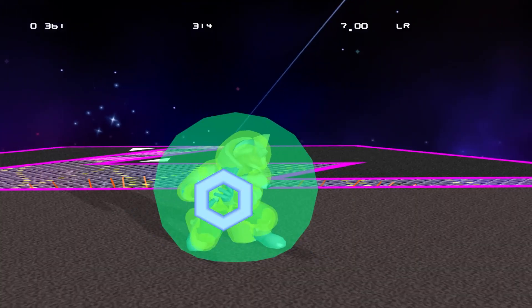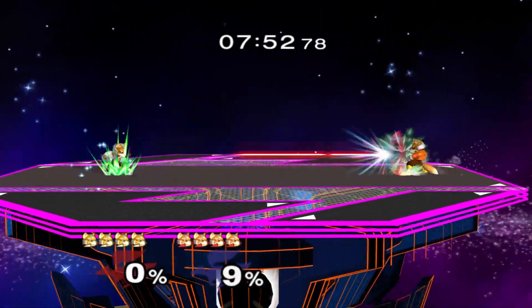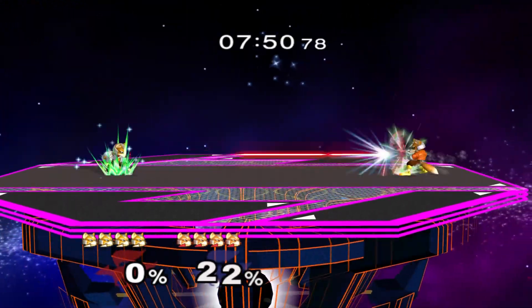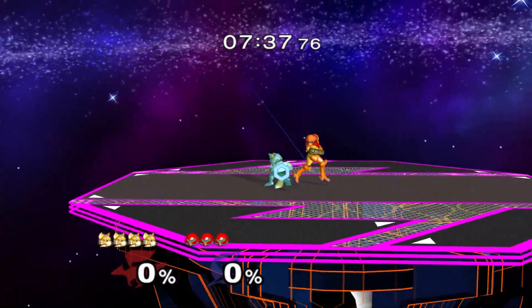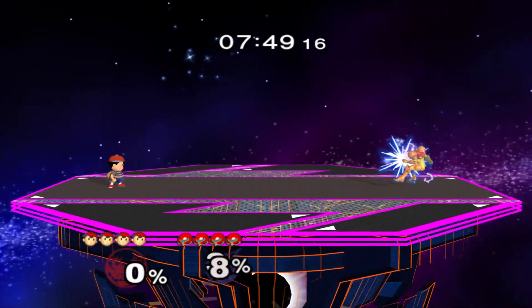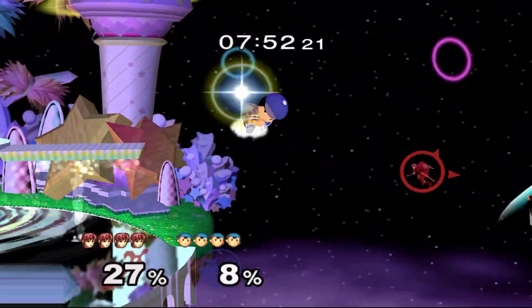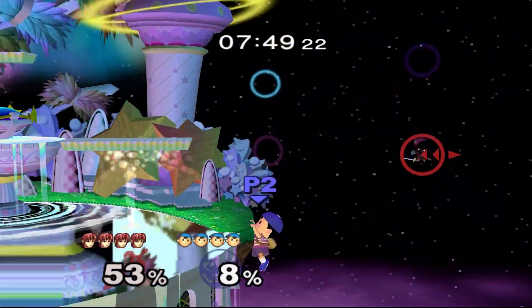The Reflect box comes out on frame four and covers their entire body. Its main advantage over other reflectors is that it can be held out indefinitely, but it is the only reflector that doesn't have a damaging hitbox as the Reflect box. Ness's reflector, the Home Run Swing as it is officially named, is a rather forgotten move in Melee, mostly due to the lack of use in really any levels of play.